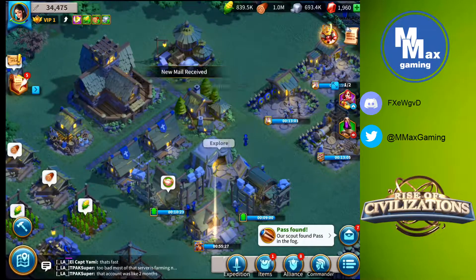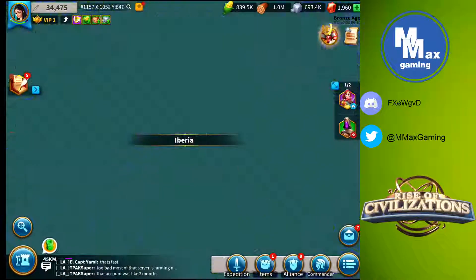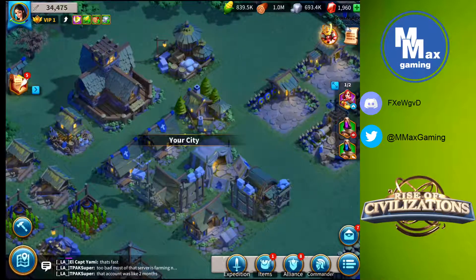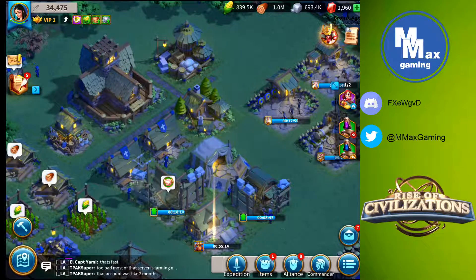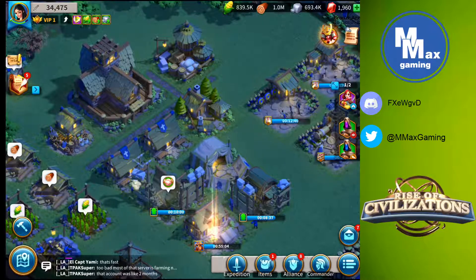I have some collecting to do and one more explorer to send out while the other is still heading far away — so we'll send him out. That's going to be it for this let's play. Make sure you use up all your action points, get out on the map and attack barbarians, and get your scouts out exploring. Go into your map, click the explore tab, find yellow caves far away, and send your scouts out on a journey.